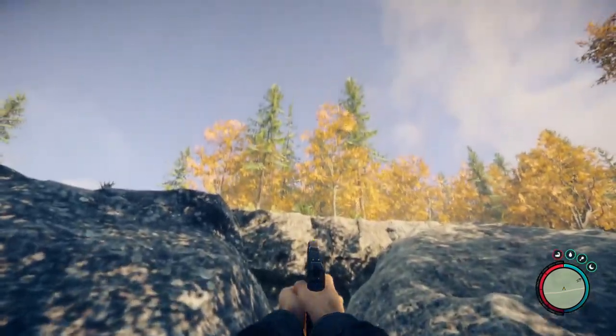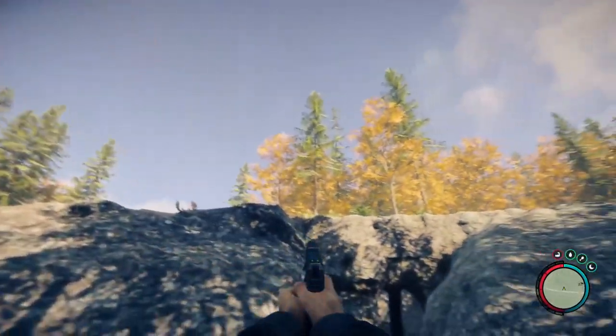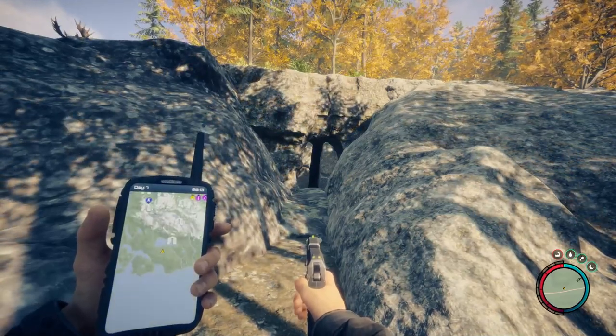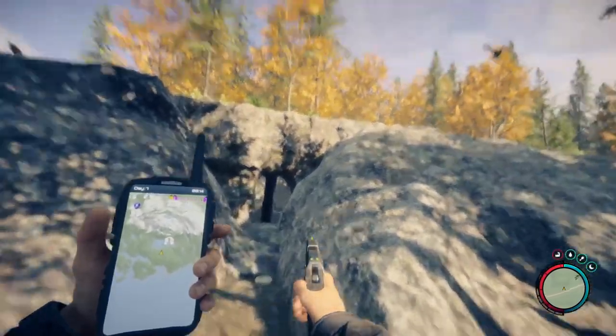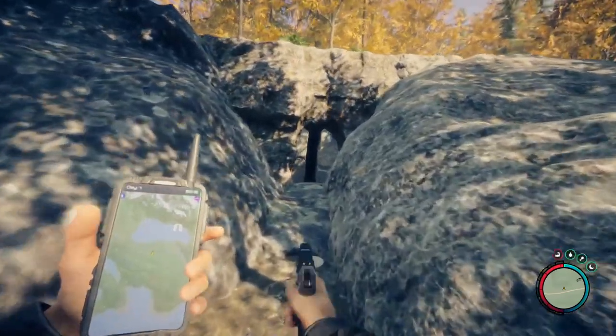First of all you need a cooking pot, so I'm gonna show you where to find it. Click the M key to open your GPS and then press the scroll button to zoom out your map. Find and go to that bunker near the lake.